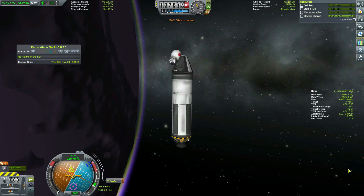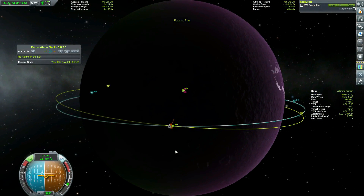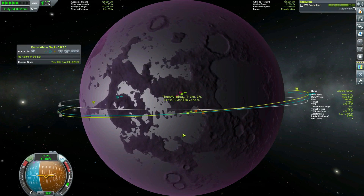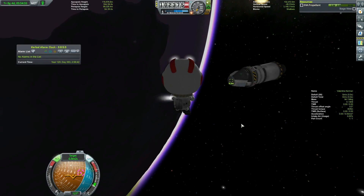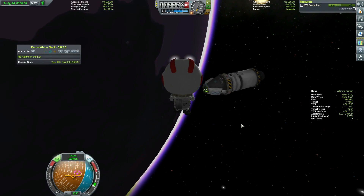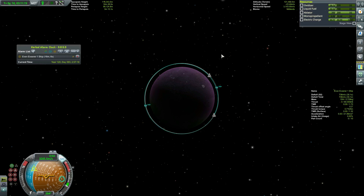I burn away the last of my fuel, and it's up to Val now to do the rest. She starts burning way too late and realizes quickly that she's got a lot of burning to do. It takes a few orbits, but eventually we get something we can work with, and finally, back to the return ship. But with only 736 meters per second, she can't even escape EVE's gravity.